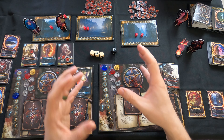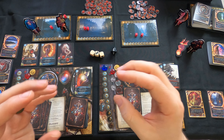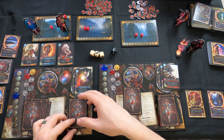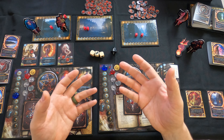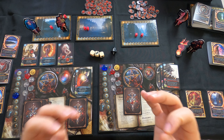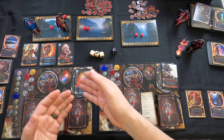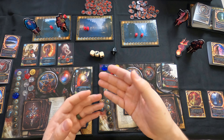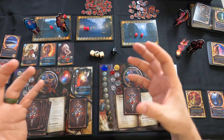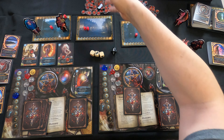They roll a six. The max energy is ten, so this person goes all the way up to six - they actually got helped out there. It would have been really bad if it was a one, because then this person would have been screwed and would have to spend action points to gain energy. Your action markers all reset to the top.